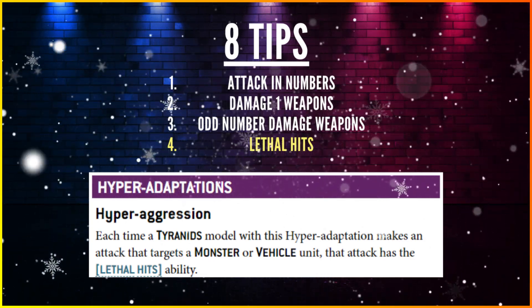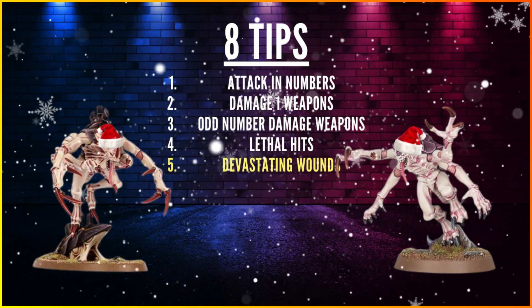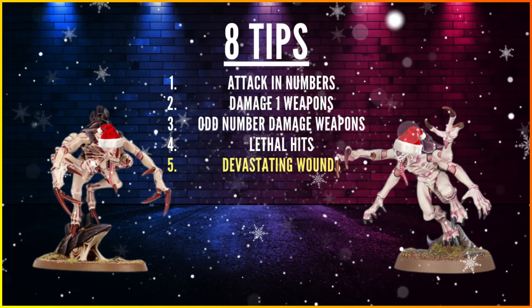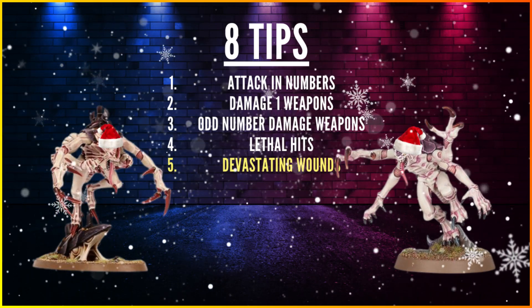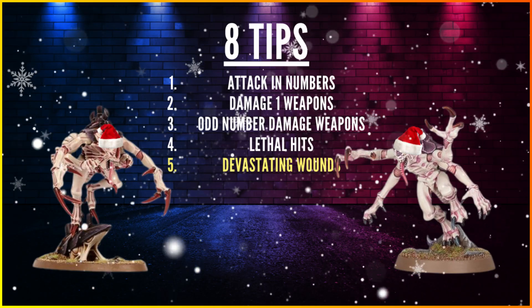Tip 5: Devastating Wounds. We saw with the Broodlord and Genestealers how useful they are. Maybe three full units of that combination could deal with the C'tan, though it's a massive point sink. Once they've dealt with it though, they can spread out and do their own thing.